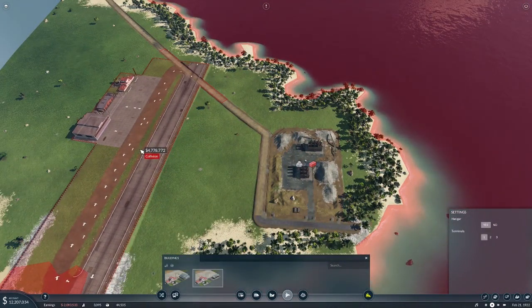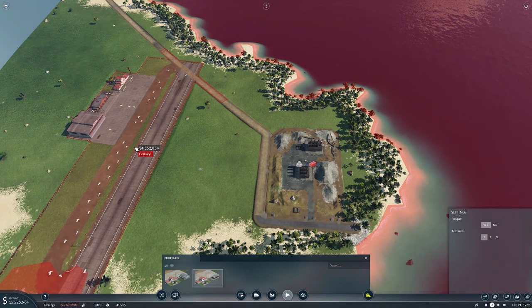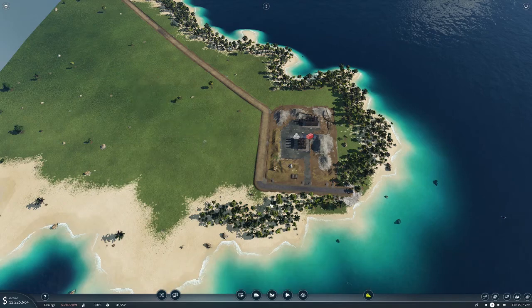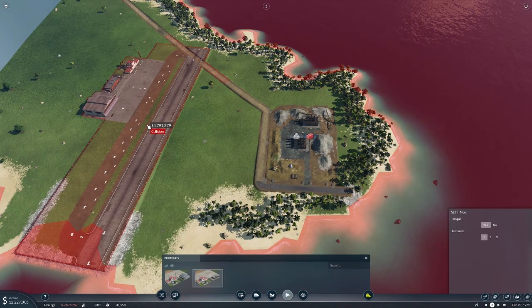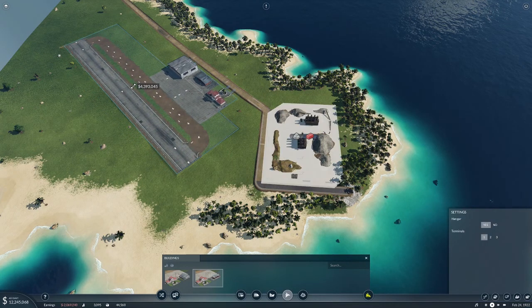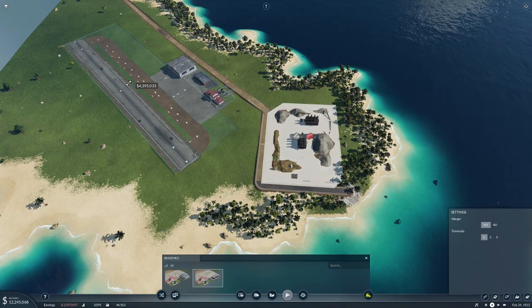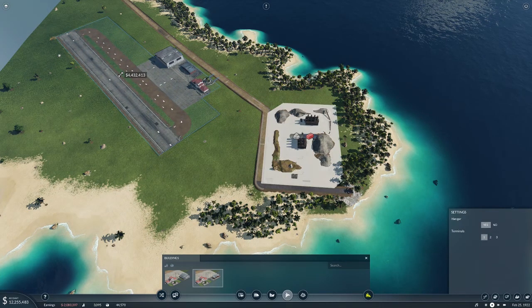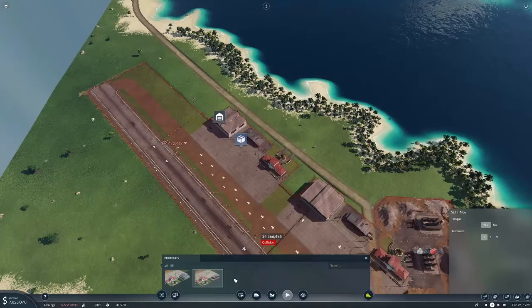We can go ahead and put the cargo airport here. I'm accidentally making it sink into the ground — I don't want to do that. There we go. How far out can we get it? I'll put it right there, that connects, we're good.